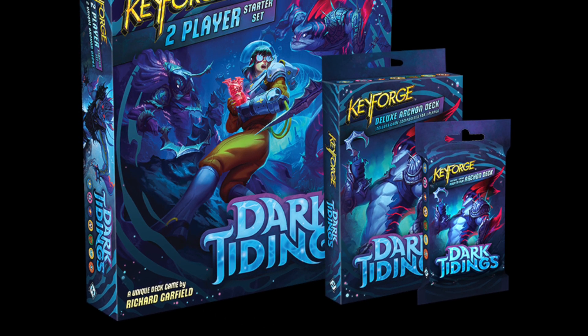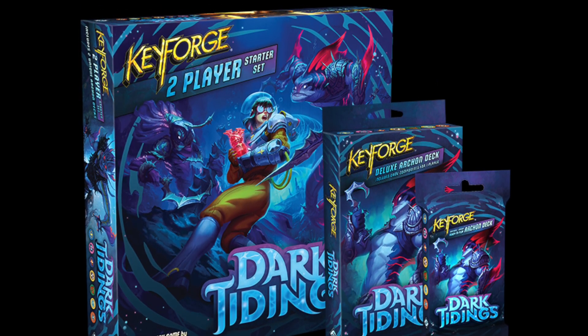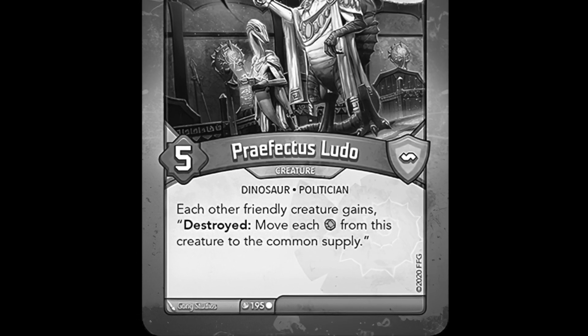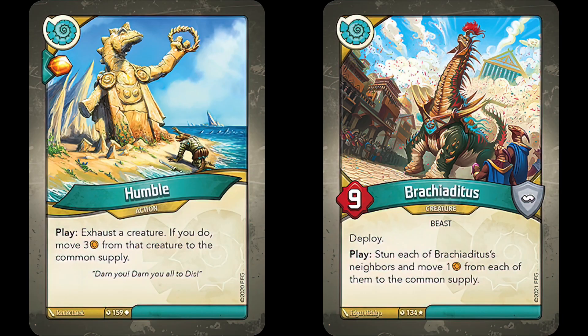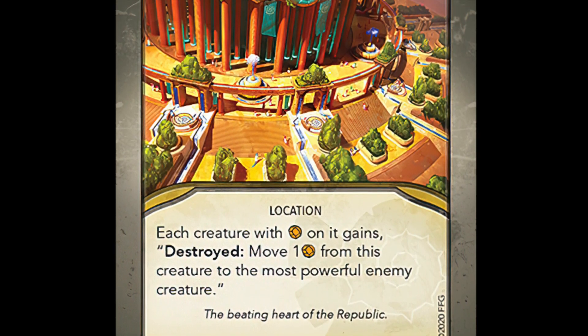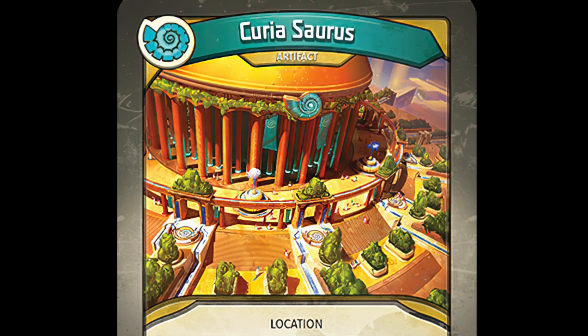Dark Tidings is where things started to go downhill fast. Many times I've referred to Saurian in this set as the Worlds Collide Brobnar of Dark Tidings. As always, they did a lot of capturing and exalting, but with critical cards like Prefectus Ludo failing to be reprinted, there was nowhere to put it. Only two cards put Ember from your creatures back into the common supply — the uncommon Humble and the rare Brachioditis. Gone were the days of Ludo and Scutum, and even Kyriosaurus. The Ember on friendly creatures was always at risk, with very little you could do about it.